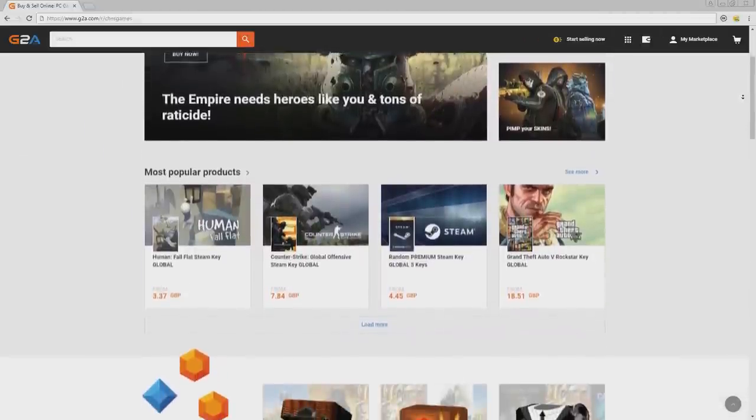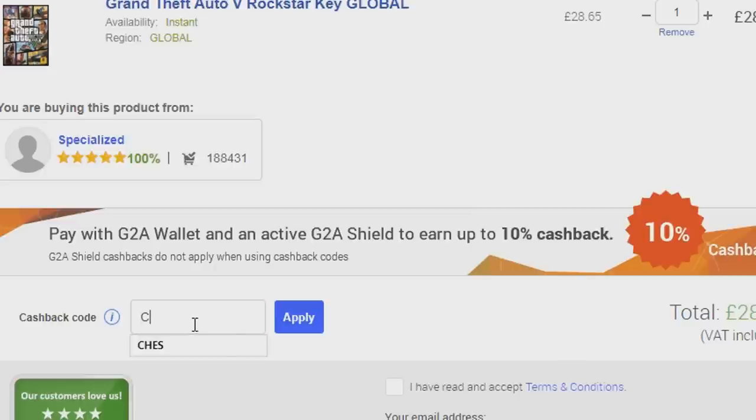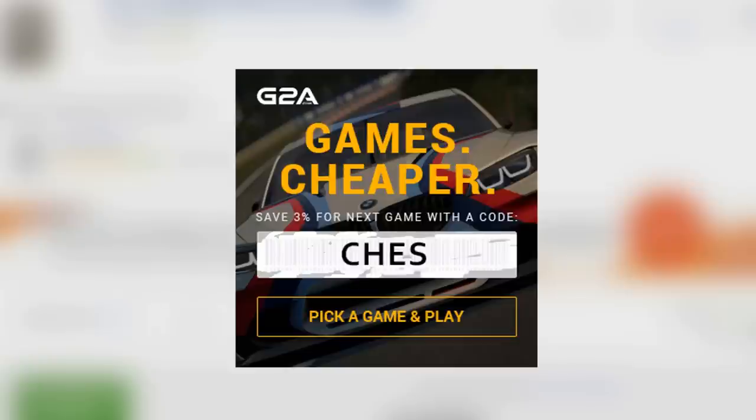Use the referral link in the description to G2A.com for all of your Xbox codes, PlayStation codes and video games, and be sure to use the code CHES at checkout to get yourself 3% cash back.